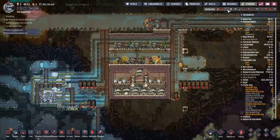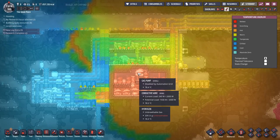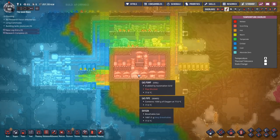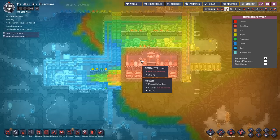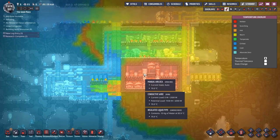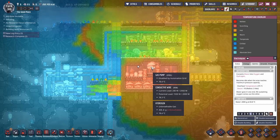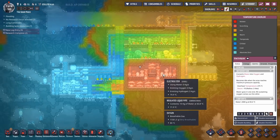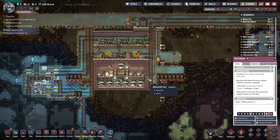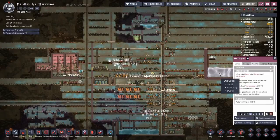Here is our oxygen production facility, and you'll notice it's toasty — really toasty. It's 78-79 degrees in places. If this was made out of copper or iron, it would be overheating. The reason it's not overheating is we made it out of steel. That's why gold amalgam is such an annoyance to be missing on this map, as your electrolyzer can overheat. The reason it's this hot so quickly is because the water we're dumping in is about 90°C, so we're getting 95°C oxygen out.